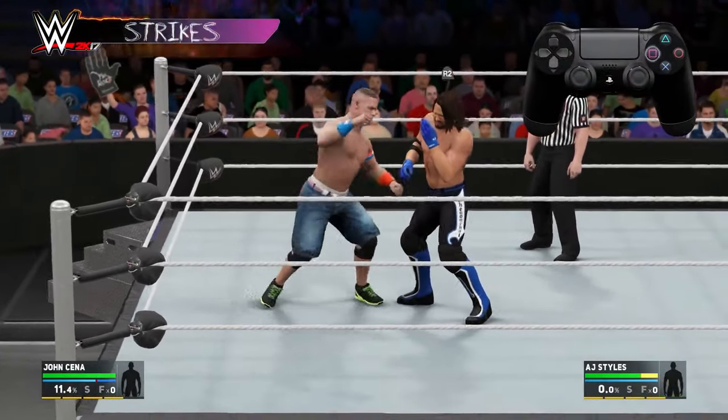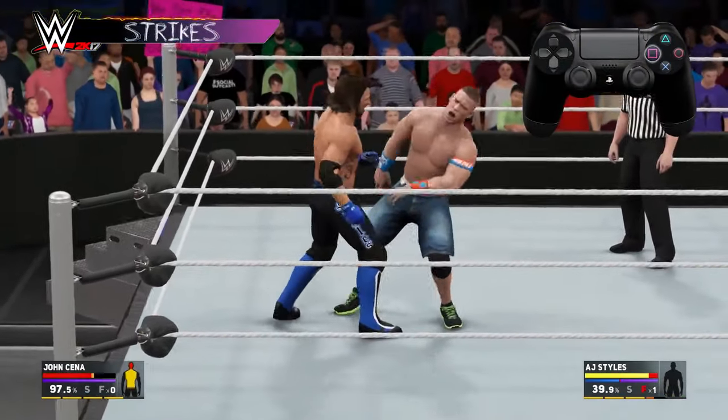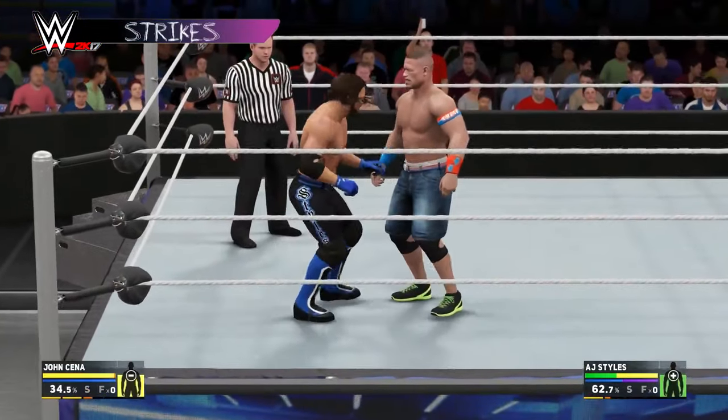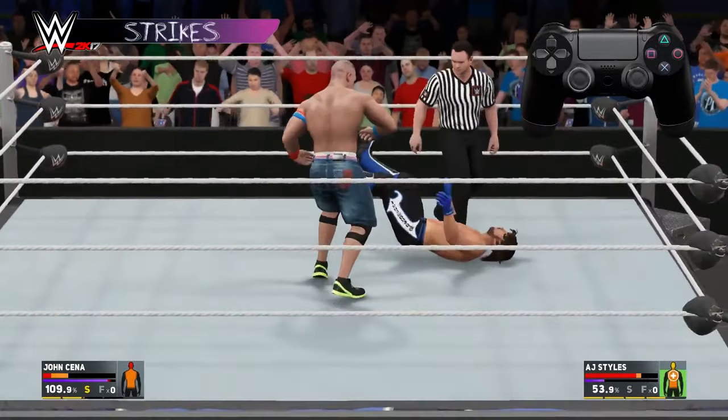Press square to perform a strike. Repeating strikes will form a strike combo. Perform a strong strike by pressing and holding the strike button. Most attacks can be modified by pressing a direction with the left stick. This is true for strikes and strong strikes.